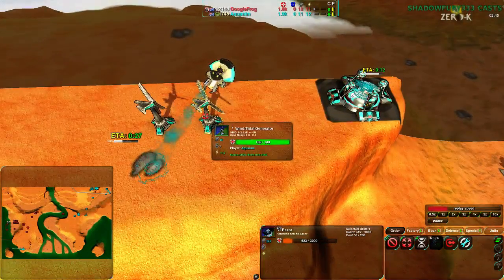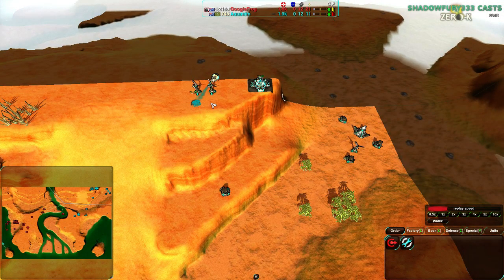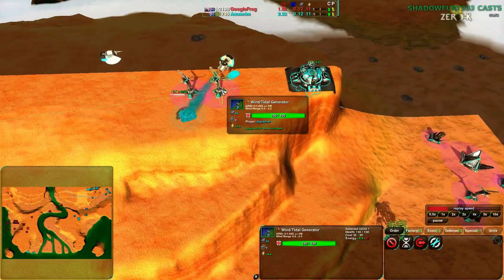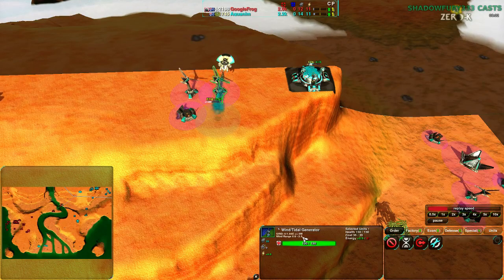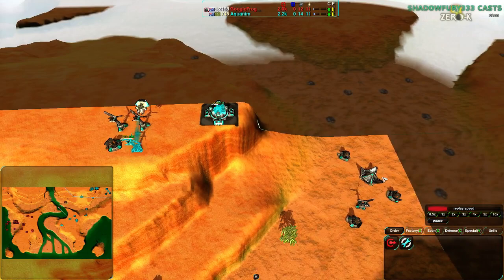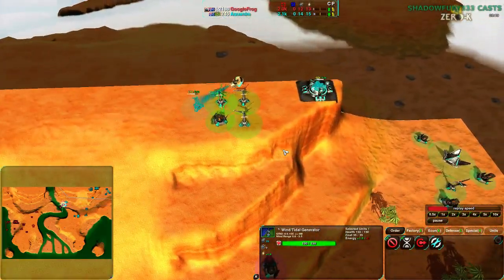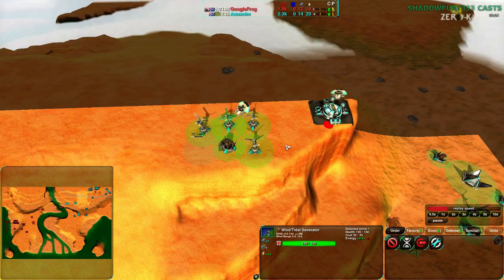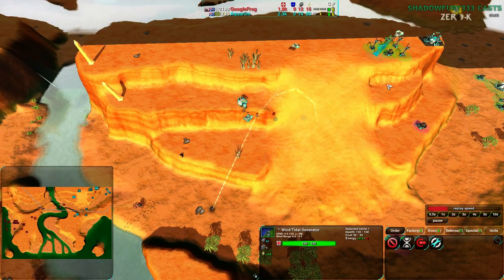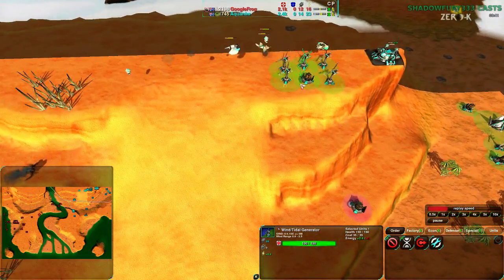Wind on this map is not particularly good. As you see on the tooltip, the wind range is 0.6 to 2.5, so wind generators are not necessarily as valuable as solar collectors. Wind generators are half the cost of solar collectors, but they have variable power — the power range is listed as wind range, with a minimum and a maximum that is always 2.5 in 0k. With a minimum of 0.6, they might go down to being less than half as useful. A solar collector has 2 energy guaranteed. Conventional wisdom is about 0.4 to 0.6 is a good minimum; at 0.9 or higher you use wind instead of solar because it's just cheaper and will always be more valuable than a solar collector.